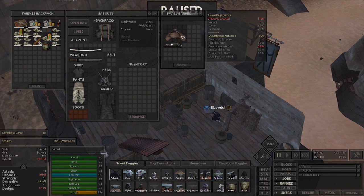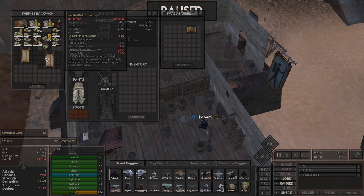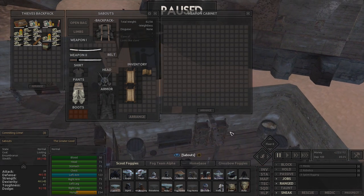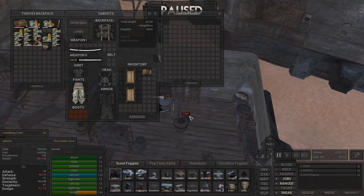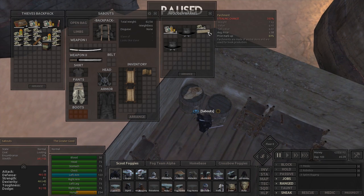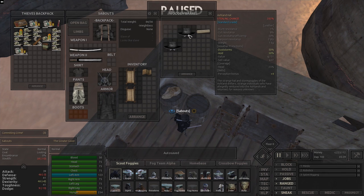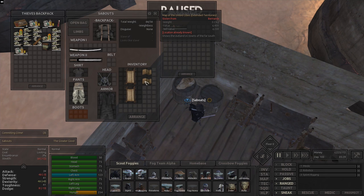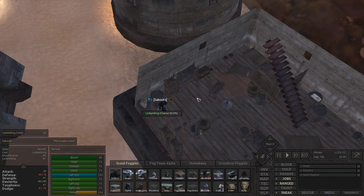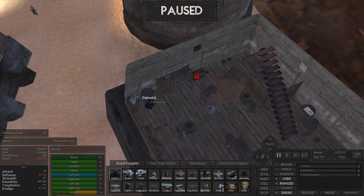A lot of the stuff we've already got — animal bags, bolts, regular stuff — we'll hold off on all that, we can make a lot of it. The wooden backpack I'd like to take, because I'm going to give it to some of our working guys back at home base. I'm hoping we'll get lucky and get some really good stuff here. I find this is a really good place to break into — there's always pretty decent stuff. These are more backpacks we can take, and I've got the trader's backpack.